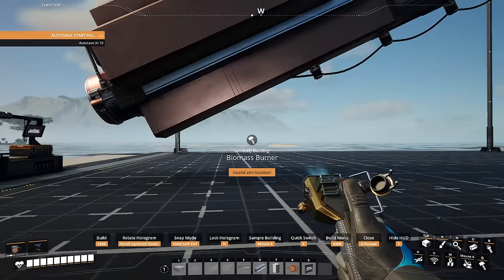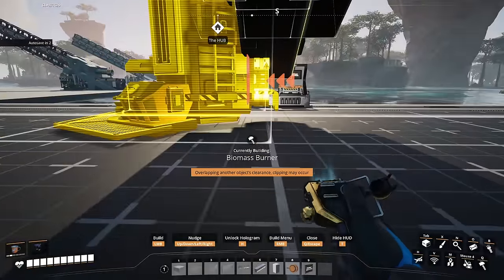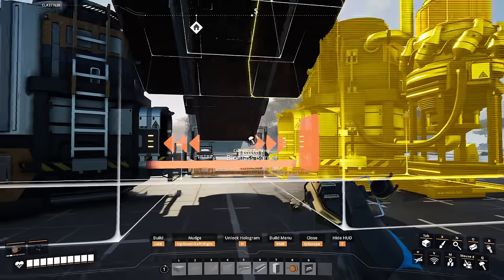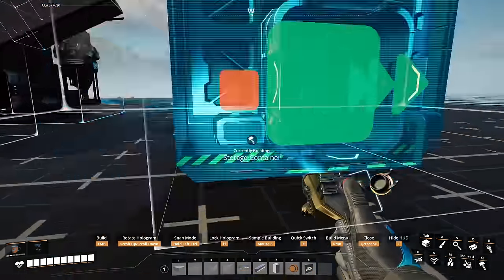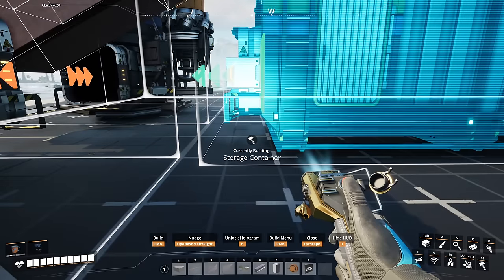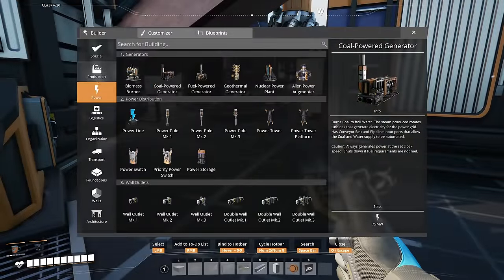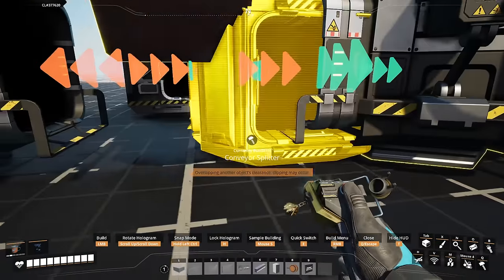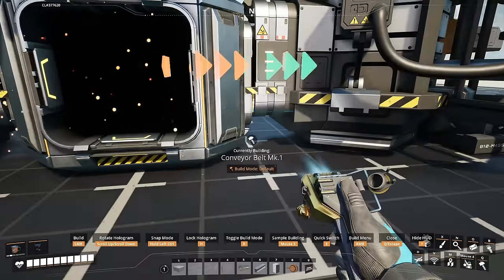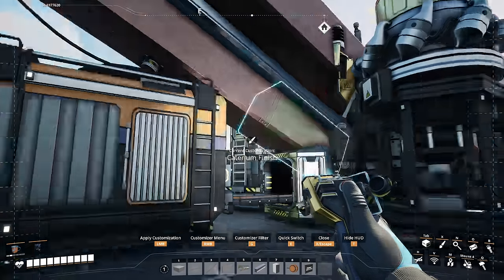Then we can grab ourselves some biomass burners. The biomass burners are going to be built right here. If you press H, you can see right where I'm building it in the center. I want to go over two. Then I'm going to build one on the other side the same way. Next, I'm going to grab myself a storage container. Make sure the arrow color is pointed the right way and make sure it's in the center. I'm going to hold control and press the arrow key, and that'll move it just one tick over. Then I can go into logistics, go all the way down, get myself a splitter, make sure the splitter is set in the proper directions, and then make sure each one is a conveyor belt mark one. We'll give each one of those things a nice gold paint job.